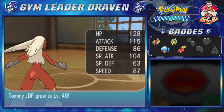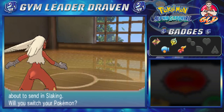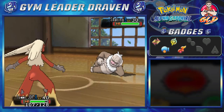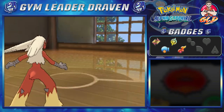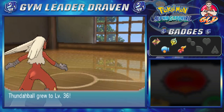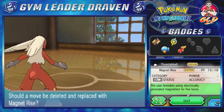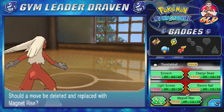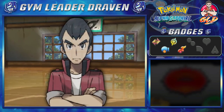Vigoroth is defeated! Level 40 Tommy JDF is about to mop the floor with Dad. Guy grows to level 33, Shadow Eye to level 30. Now Slaking — the big baddie — comes out. We go with double kick and just like that, not one, not two, but three wins in a row! Thunderball grows to level 36 and is learning Magnet Rise — an electric type move that levitates the user for five turns to prevent ground type moves. We switch out Screech for Magnet Rise.